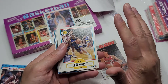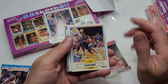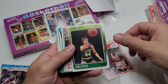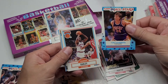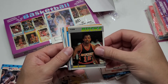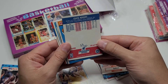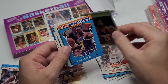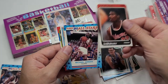Tim Hardaway, potentially on the ballot for Hall of Fame — and this is his rookie. Gary Grant. Danny Ainge. Terry Porter. Charles Oakley. Tom Chambers — again, potential for Hall of Fame this year. Craig Hodges. San Diego — was it the Clippers? Mailman Malone. Jerome Kersey. Michael Jordan.